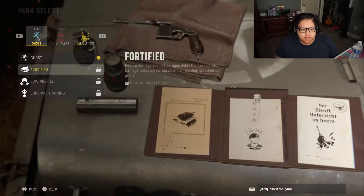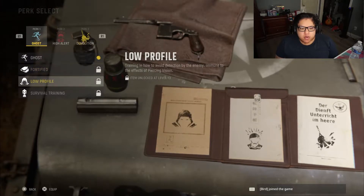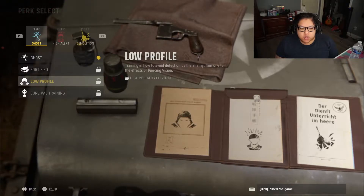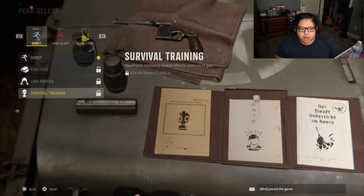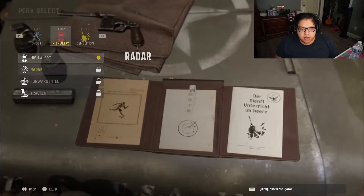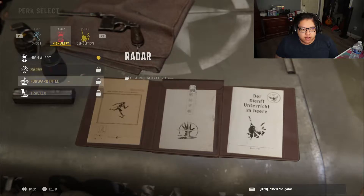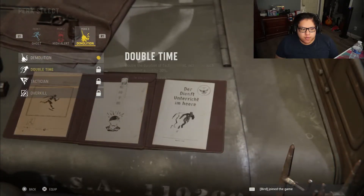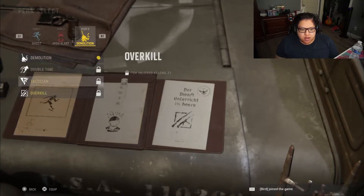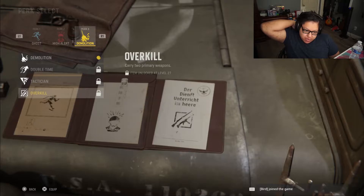Looking at perks: we have Ghost, Fortified — reduces damage and health regen delay from explosives — damage reduction while mounted, crouched or prone. Low Profile — training to avoid enemy detection. Survival Training — maximize resistance to stun effects, immune to gas. That's basically like Tactical Mask. High Alert I'll more than likely use. Double Time on spawn I might use, or Overkill with two snipers — that could be fun.